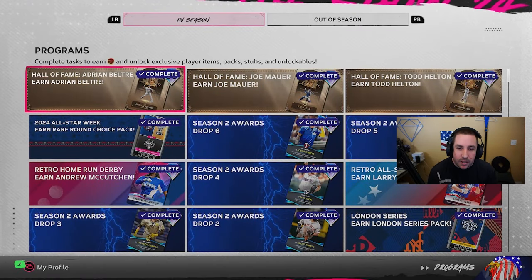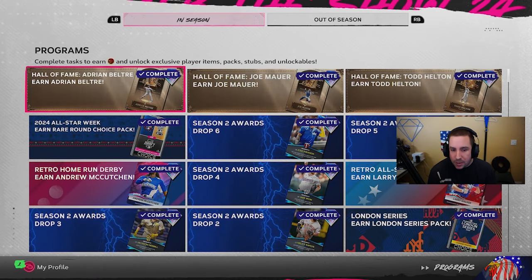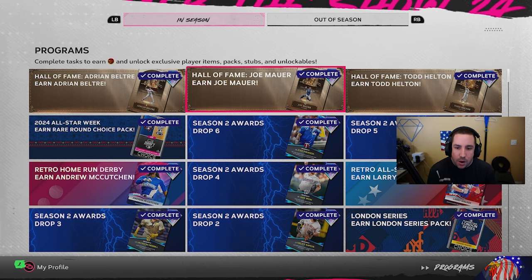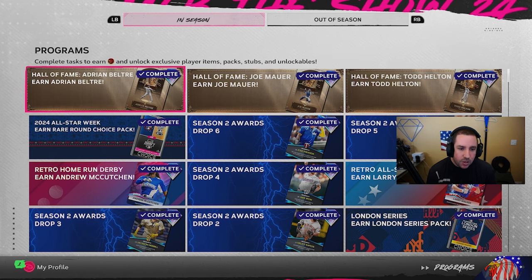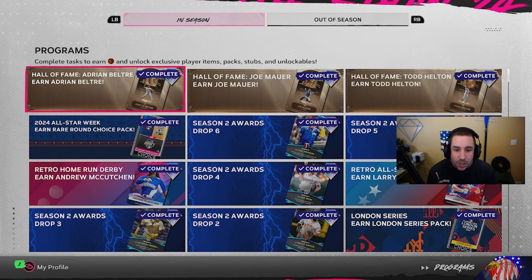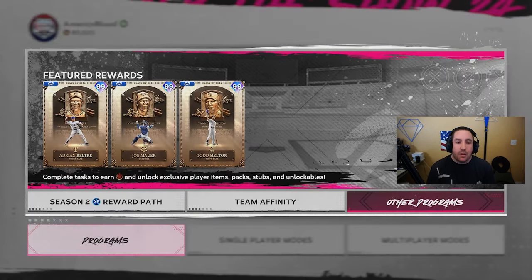I didn't touch the 95 overall missions, the Hall of Fame event, or the extreme moment for Beltre either. That's how we completed all Hall of Fame programs as fast as possible — roughly around a three-hour grind, maybe less depending on how well you play. I did everything on Play vs. CPU and it was pretty easy.